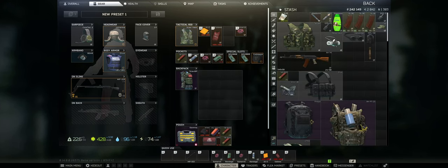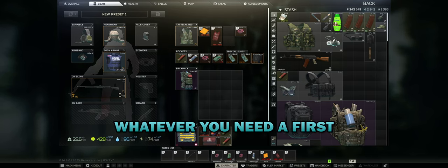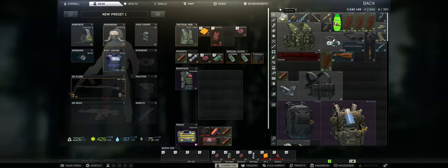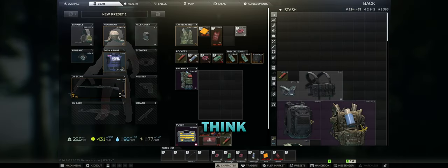Throw it in this rig. Medallin and whatever you need for a Skier quest - I already have one. That shovel's only 3k, what was I even thinking? New quest - Pharmacist! It's on Customs, that's nice. We're doing that.